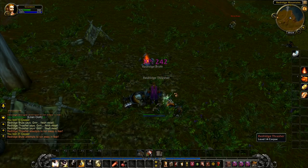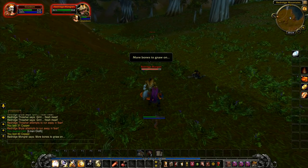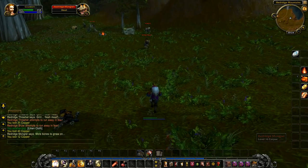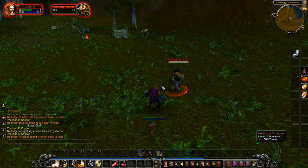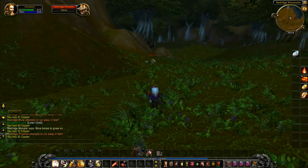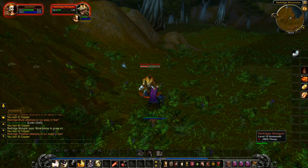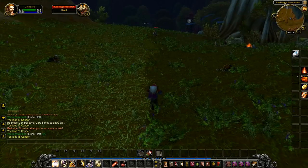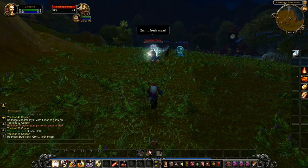Mounts are my thing. Whenever we run through old dungeons and raids together, I have first dibs on any mounts that drop and Sen has first shout on any pets that drop. Obviously she gets a lot more out of it because mounts generally have about a one percent drop chance in any raid or dungeon, so the chances are fairly slim. But it does happen and I have gotten a few over the years. We're almost at the next level — just a few thousand more XP.